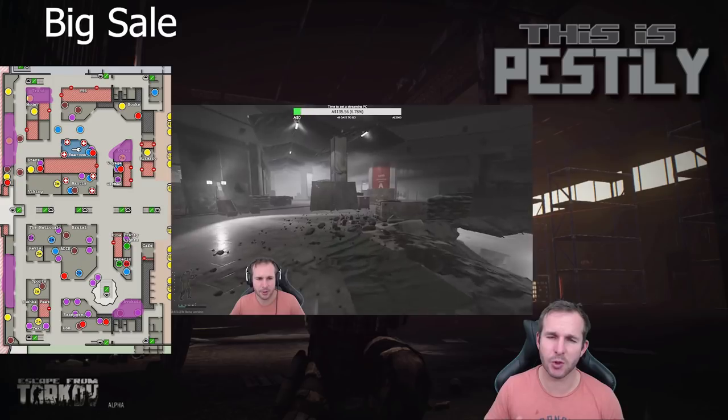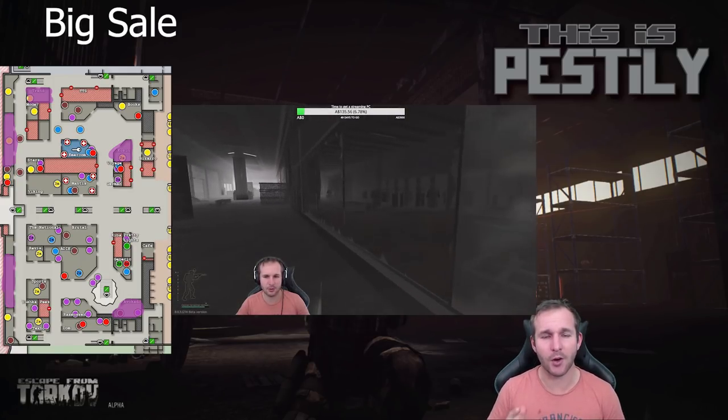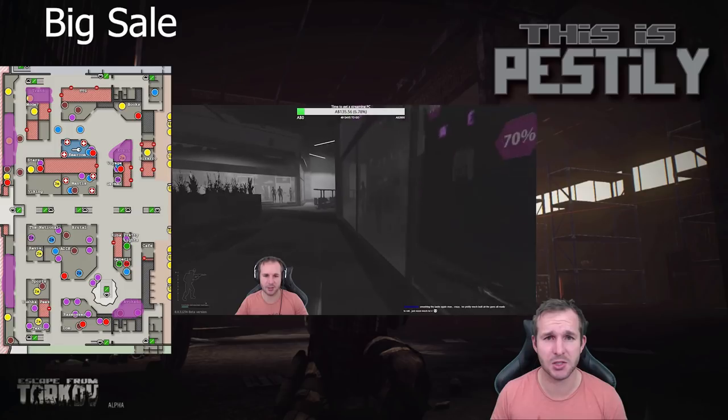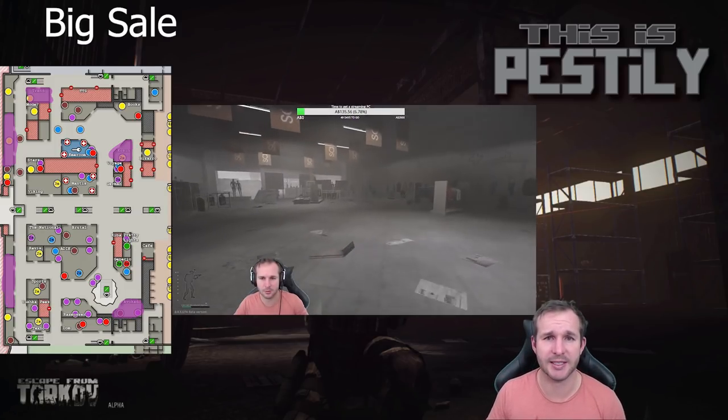Next we have Big Sale. This requires you to go to clothing stores, all on the first floor of Interchange. I've highlighted on the map all the locations you need to go to — all you need to do is walk through the store and then survive the raid. Once you've survived the raid, you move on to the next task.